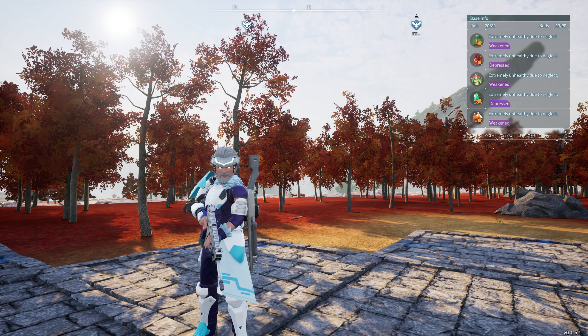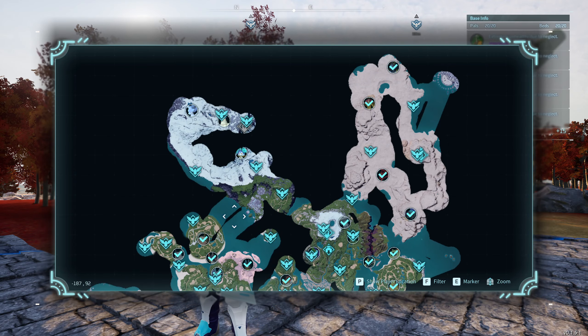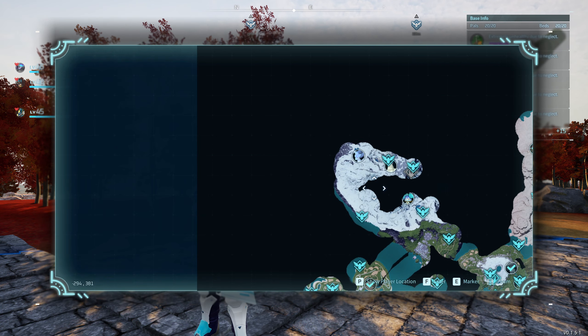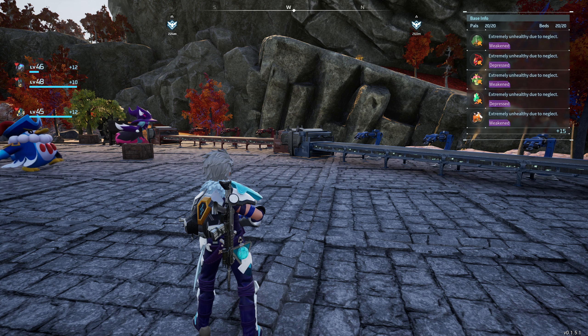What's going on everybody, it's your boy Hex, welcome back to some more Palworld. Today we're going to be taking on the snow biome. In the last episode we took out all the bosses in the desert — we didn't get to capture the level 50, but we did take out the tower. Today we're going to be taking on three more legendary bosses plus a research facility.